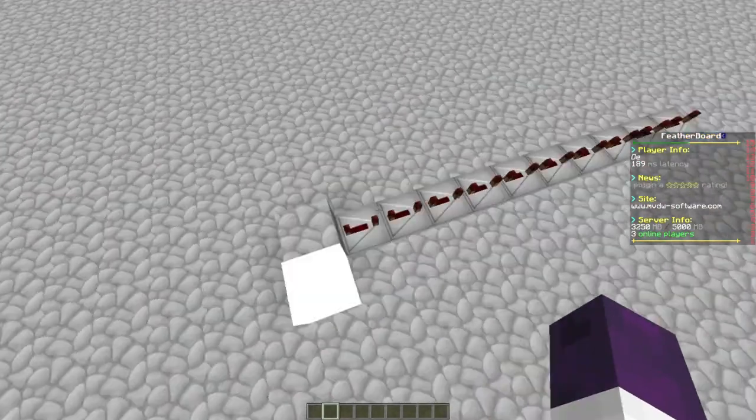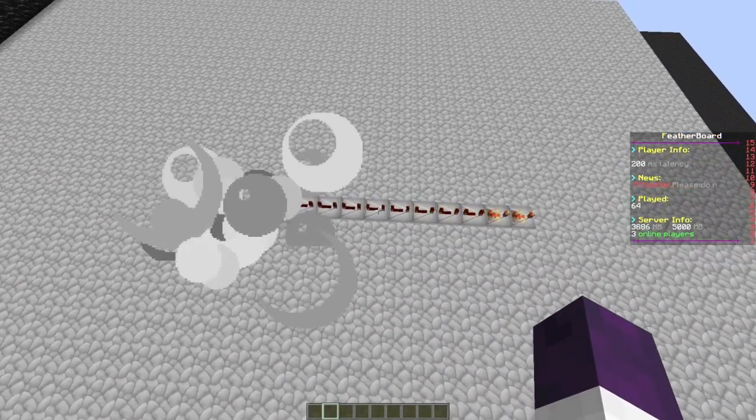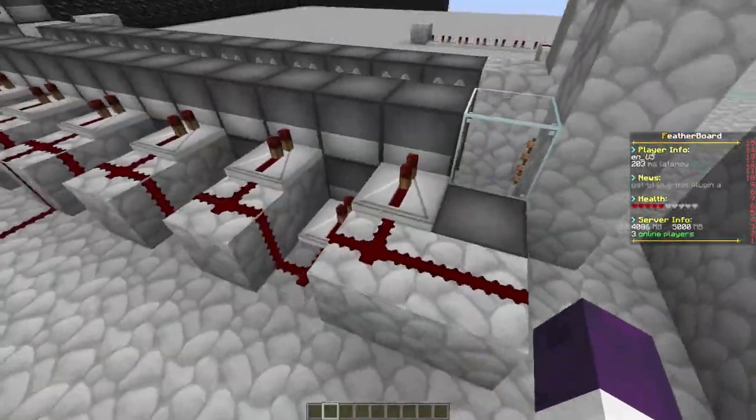TNT blows up in 10 full repeaters, meaning that we need a delay of 10 full repeaters onto our pistons. So let's go ahead and do that.